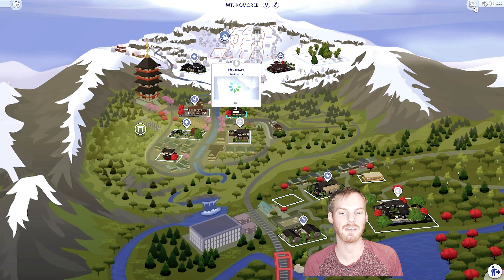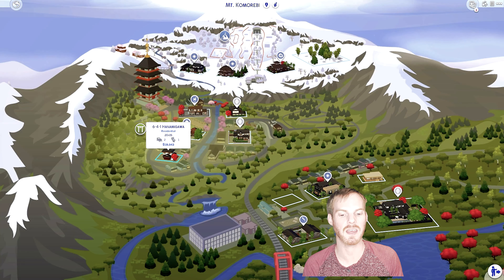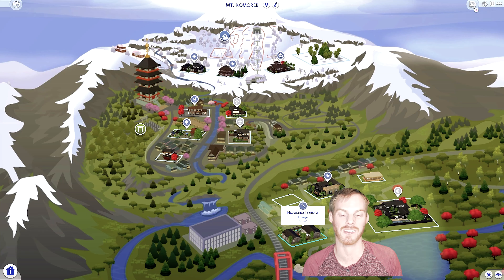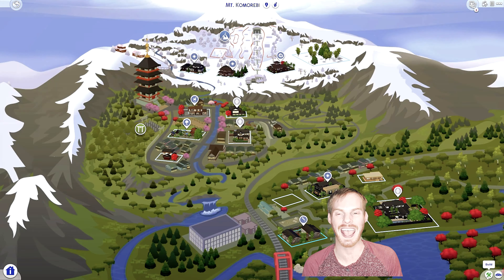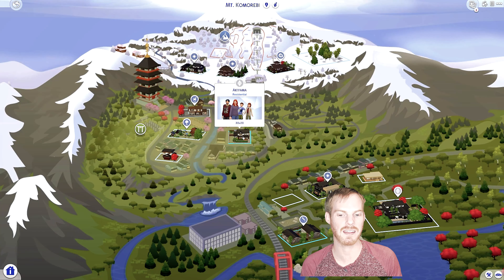Right now I'm just coming through, looking at everything, picking my families, deciding what we're gonna do. We have the Akiyama family and the Ido family — those are the two we're gonna be pairing together. You'll see in a moment what happens. I'm picking my last little bit and then I decide: Akiyama, yes, I want to redo that house too.